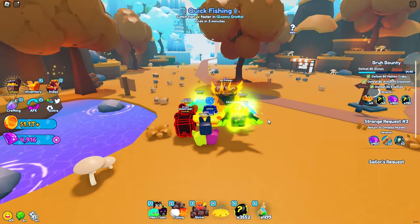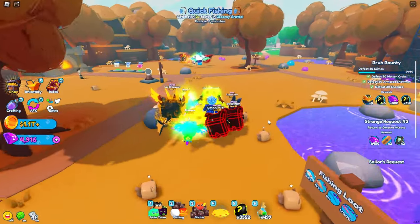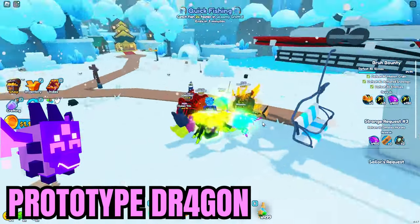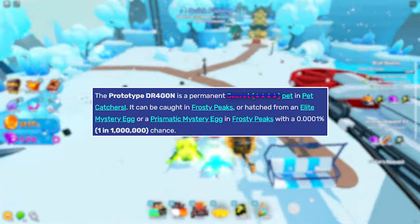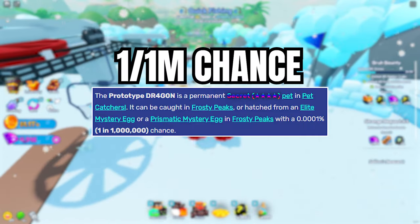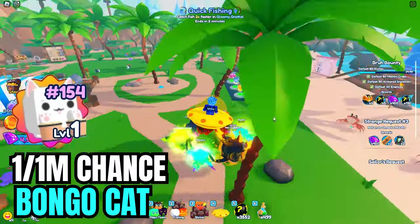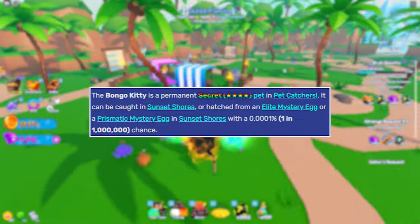The next two secret pets have the same chances but are in two different worlds. The first one is the Prototype Dragon, which you can only hatch in Frosty Peaks from an Elite Mystery Egg, Prismatic Egg, or even catch it in the world when it spawns. In order to get it, it is a 1 in 1 million chance. The next one is the Bongo Cat. You can only hatch the Bongo Cat from Elite Mystery Eggs, Prismatic Eggs, and even catch it when it spawns in the world.